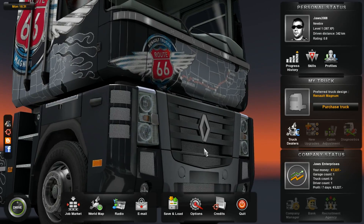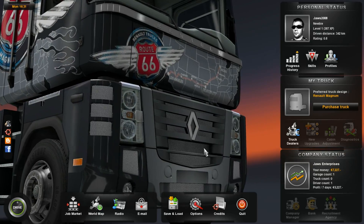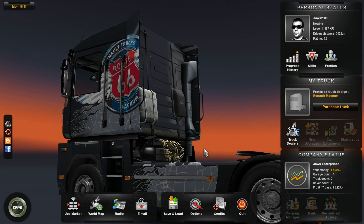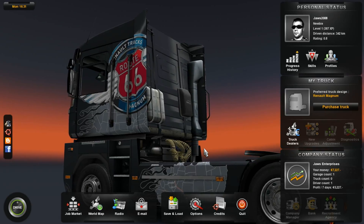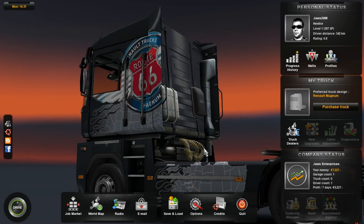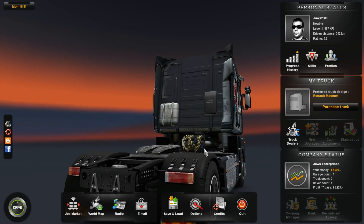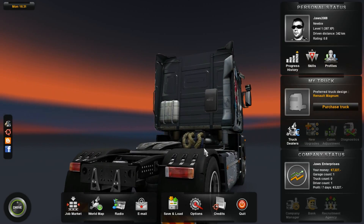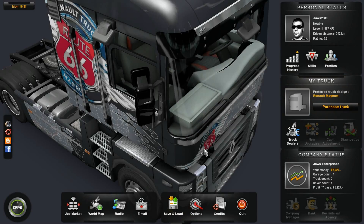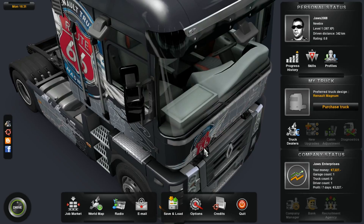Hello everybody, Draw2008 here, back with some Euro Truck Simulator 2. You know what I found really funny? You're looking at it right now, right in the center of your screen. This is Euro Truck Simulator, but this is Route 66 — this decal you see on this truck — and you see a picture of the United States of America. I mean, this is Euro Truck Simulator, you know? I saw it, thought it already, but I had to say it. I just find that very ironic and very funny. There's nothing American about this game, honestly.